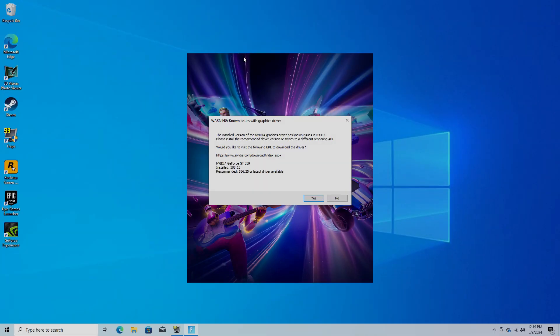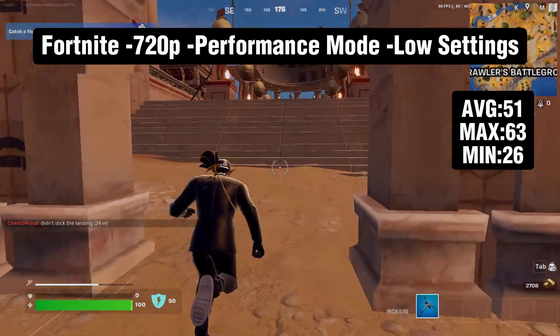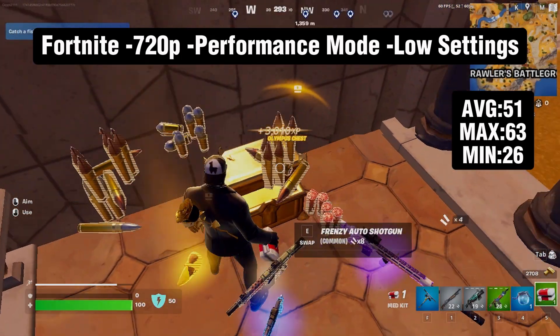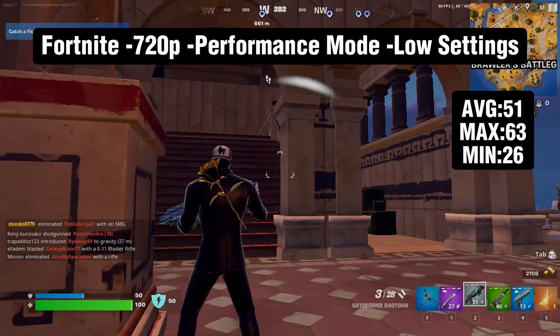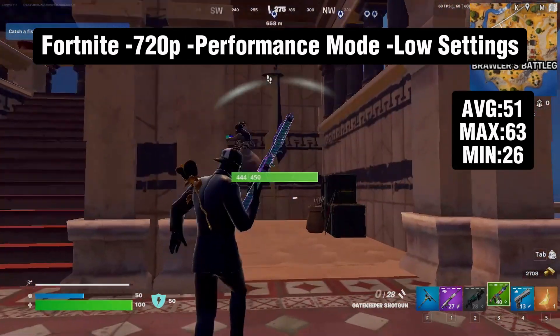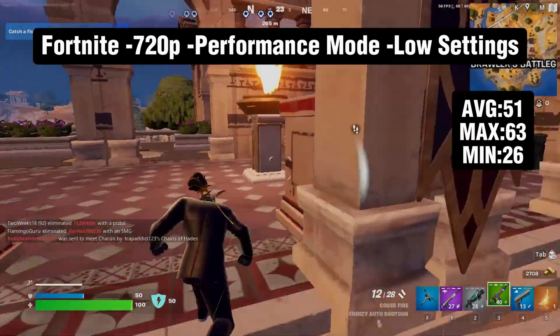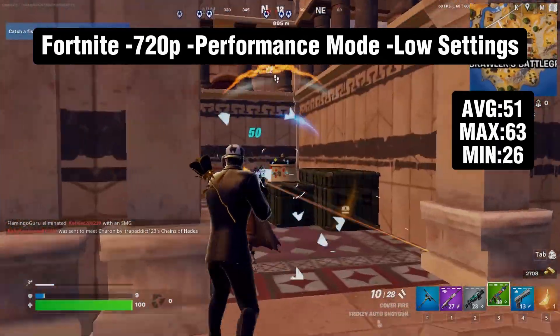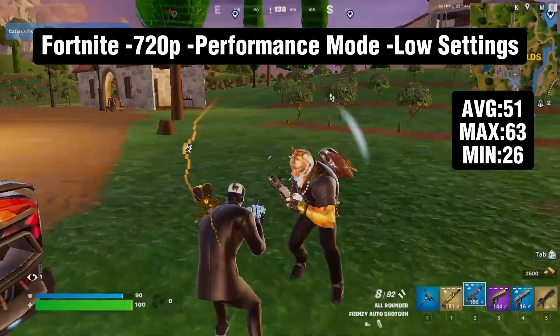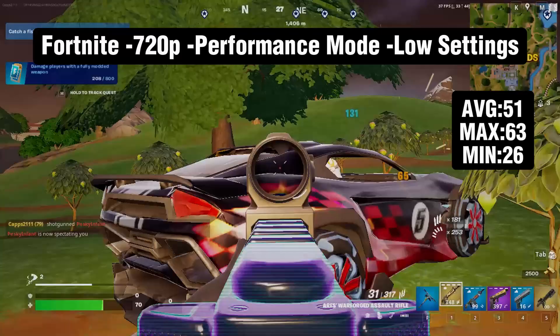We got an error from Fortnite saying we do not have the recommended drivers — this is going to be a fun day. I was expecting missing textures and the worst outcome. To my surprise, Fortnite actually loaded and got me into a game. We're playing at 720p performance mode, low settings, with the 3D resolution at 100%. We're getting between 60 and 30 FPS with an average of 51 and a minimum of 26. I'd honestly compare this to handheld mode on the Switch, since that also runs at 720p. There were maybe a couple of stutters here and there, but no real issues.